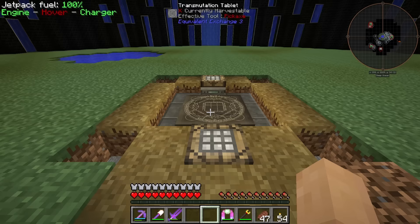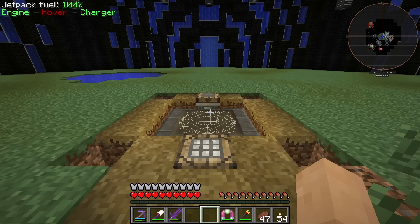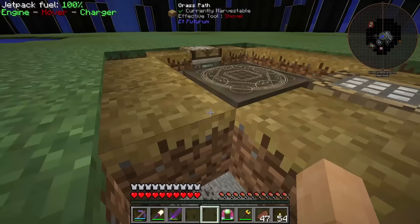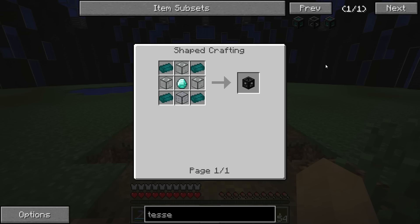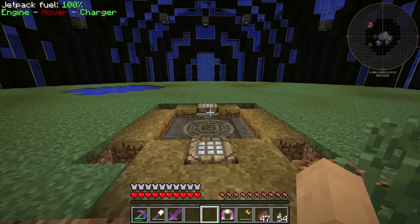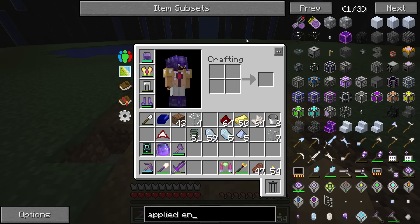We need to get working on our Applied Energistics. I've decided now's the time. To do that, we need a couple of things - one of the first is an energy acceptor. The problem is we have zero power out here in our dome at this current time. So we might need to get some sort of a dimensional transceiver or maybe even a tesseract - but a tesseract requires enderium, so maybe we'll do a dimensional transceiver. We need to get power from our other base to here.